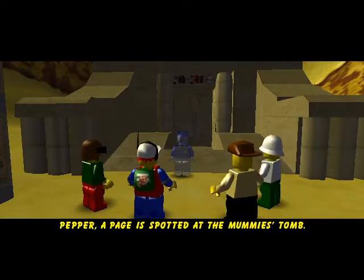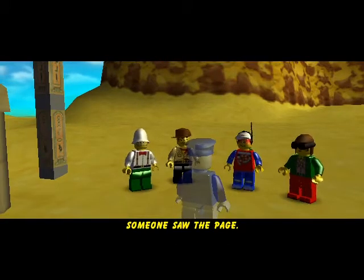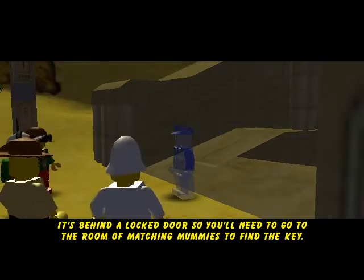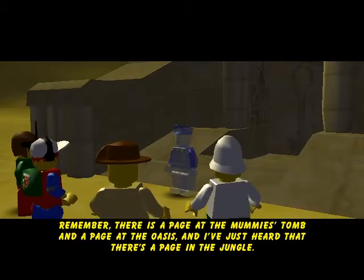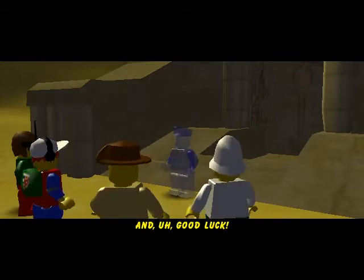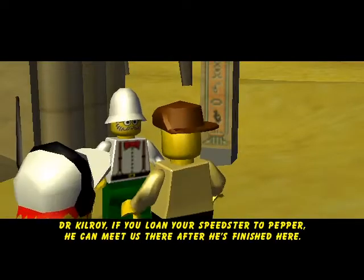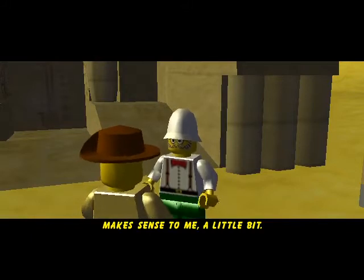A page is spotted at the mummy's tomb — spotted like polka dots. It's behind the locked door, so you need to go to the room of matching mummies to find the key. There's also a page at the oasis and a page in the jungle. Good luck — just go away! Here's the plan: we'll take the biplane. There are two absolutely terrible minigames coming up, but not in this video.